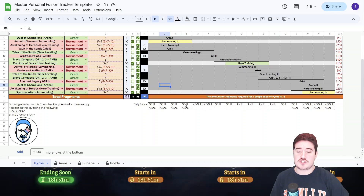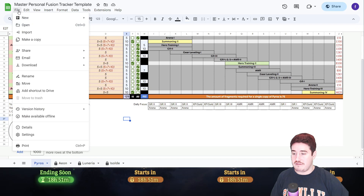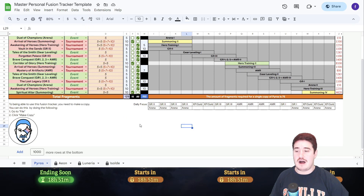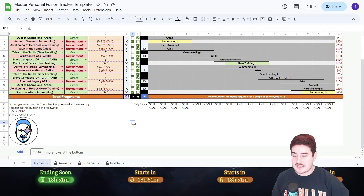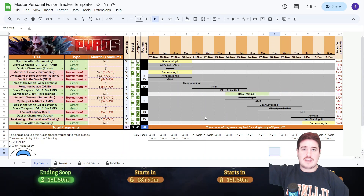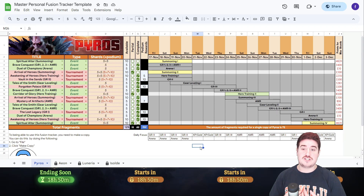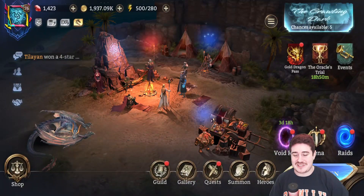Let's wrap this up with some instructions on the technical stuff. If you want to actually use this, use the link in the description. Obviously this is our master copy so you guys won't be able to edit it directly. However, you'll get all the perks — all the remote updates from Maku, all that good stuff. All you have to do to get your own copy: go to the sheet, go to File, then Make a Copy, and then you have your own copy. If your name's Joe, you call it 'Joe's Personal Fusion Tracker — Pyros' and you're good to go. Everything will update remotely. All you have to do is fill in the values that are relevant to you, your account, and your progress.